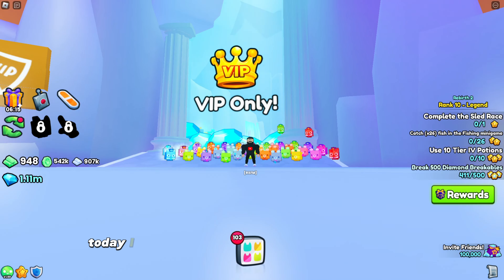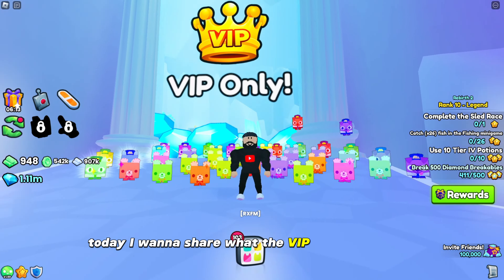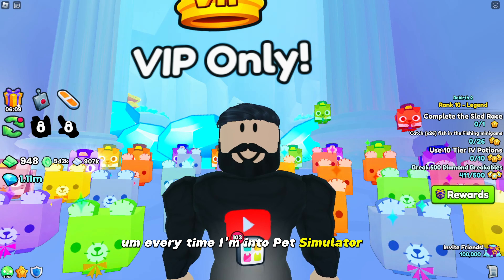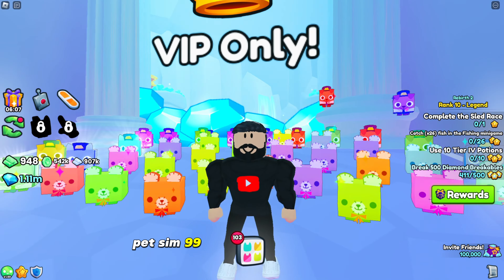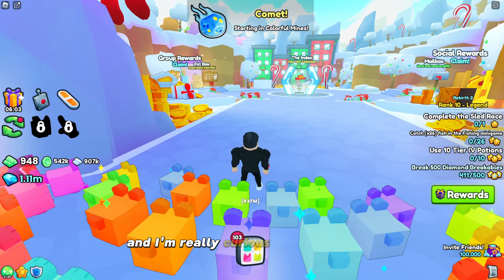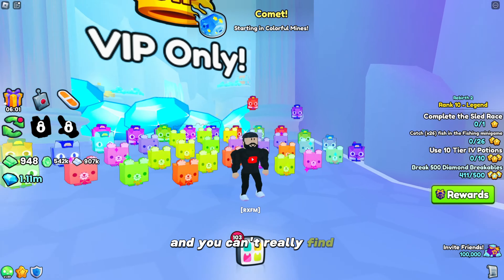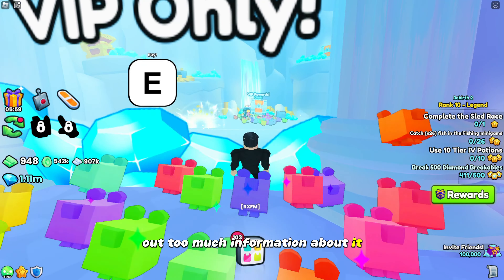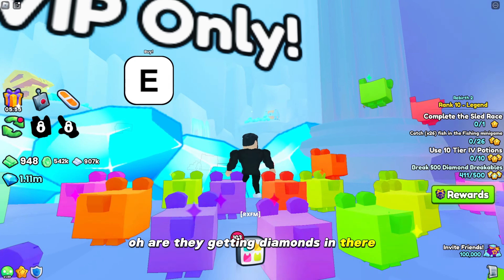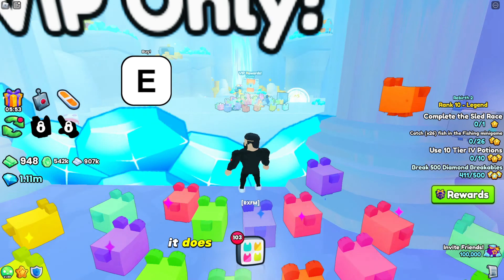Hey, what's up fam? Today I want to share what the VIP is going on here. Every time I'm in Pet Simulator 99, I always see the VIP area and I'm really curious what's going on, and you can't really find out too much information about it. I always peek from the outside and I'm like, ooh, are they getting diamonds in there? I don't really know — it does look like it though.